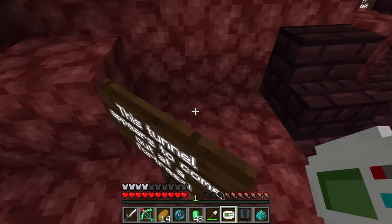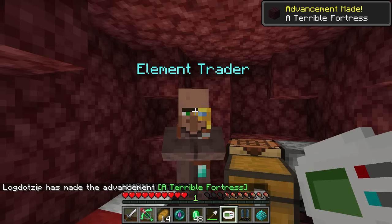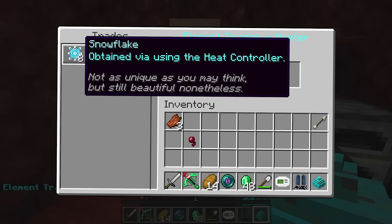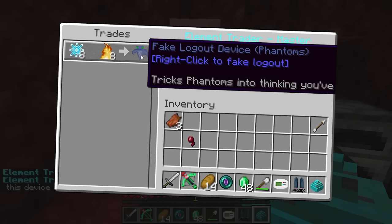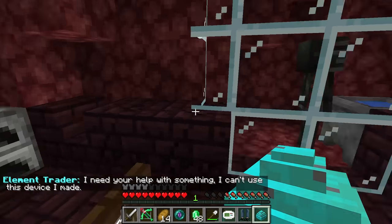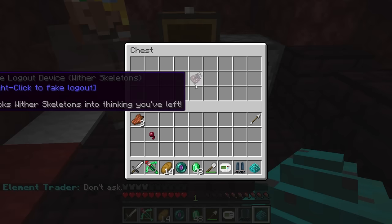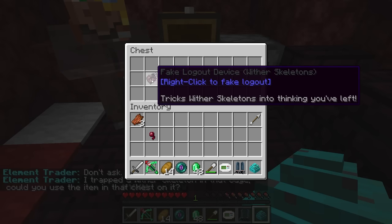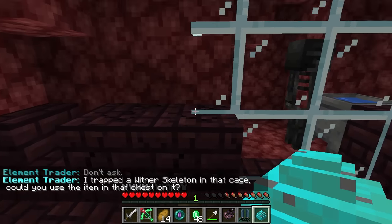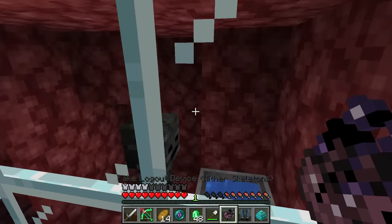This tunnel appears to come at the edge of a fortress. Element trader — that sounds interesting. You want a dragon egg? Snowflakes and fire essence to get a phantom logout. Did you enjoy the tunnels I dug? I need your help with something — I can't use this device I made. A wither skeleton logout device? I trapped a wither skeleton in that cage — could you use the item in the chest on it? Sure thing!